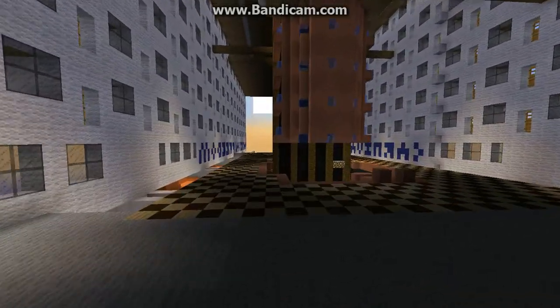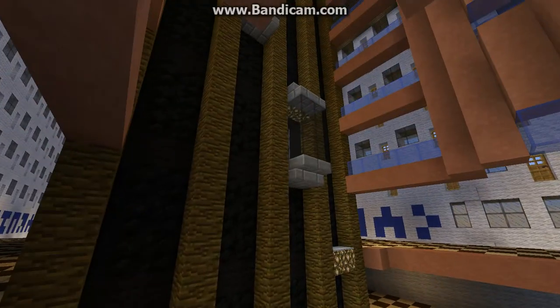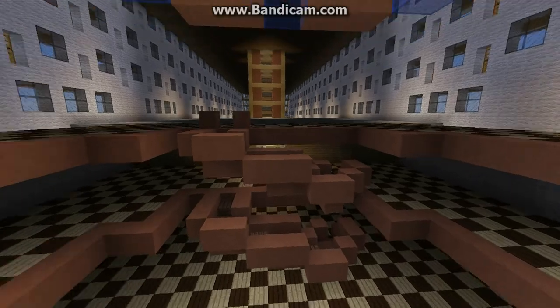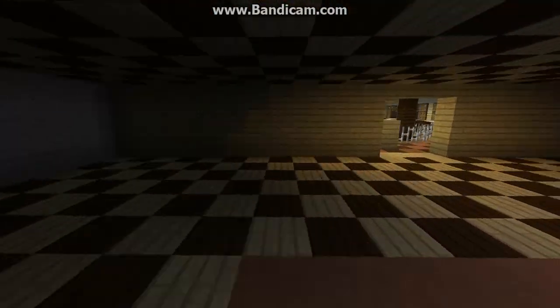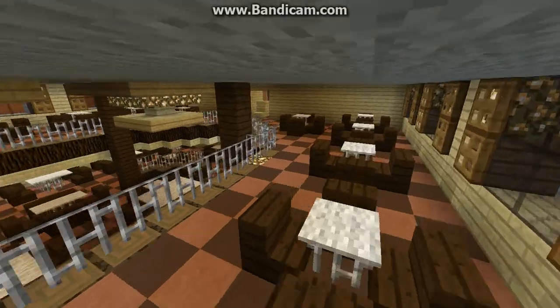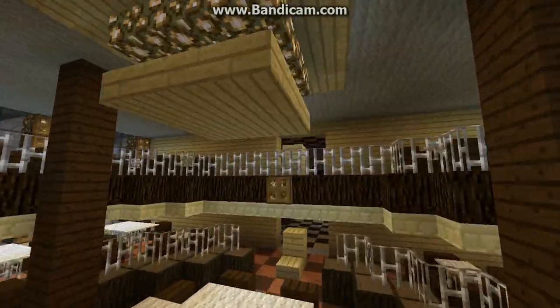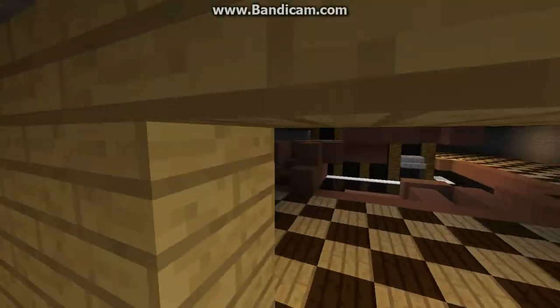We do have the atrium started — Jaden built the atrium. I need to start helping more; I've helped a lot, but I did the easy things. Here's the second dining room. I like the dining rooms on the ship. That's pretty much it for there.